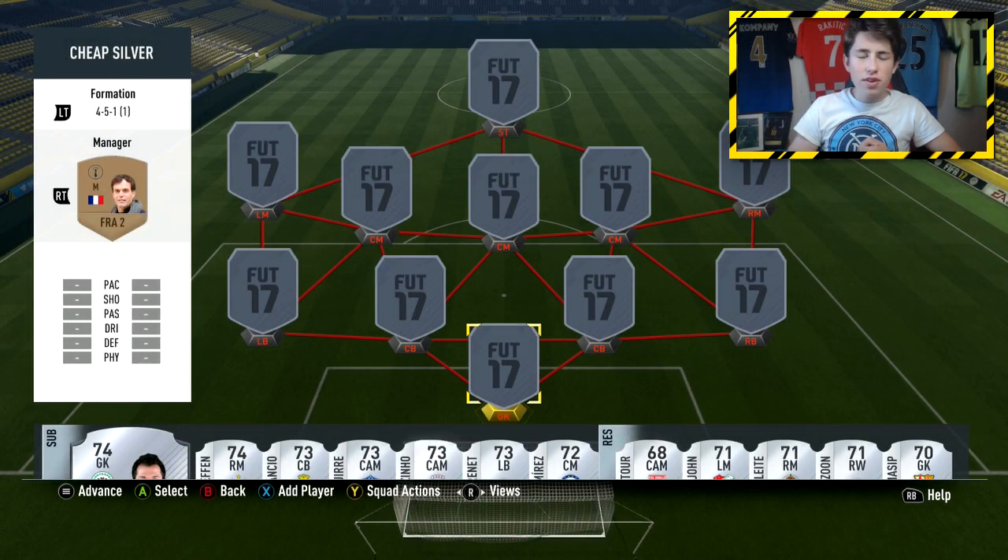Hey guys, U2A here, and welcome back to another FIFA 17 squad builder. Today I'm going to bring you guys a cheap silver squad builder that will cost you around 15,000 coins right now on Ultimate Team.